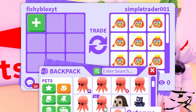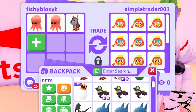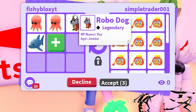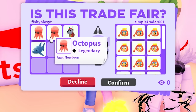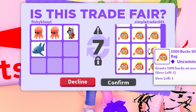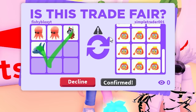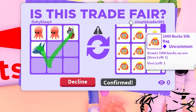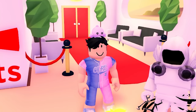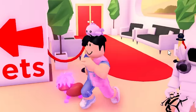Now I need more legendary pets to trade. I'll put in two newborn octopus, a robo dog, and a shark. That's four legendary pets for 18,000 bucks — I'm not sure if that's actually a good deal for me. Honestly, I still don't know the value of bucks. Apart from sticker packs that are finally coming out, I never really saw a use for them. But there we go, we just did another trade.